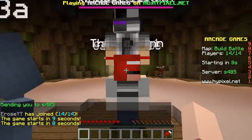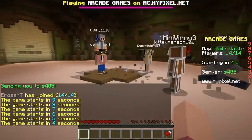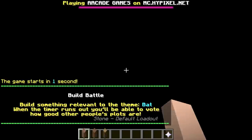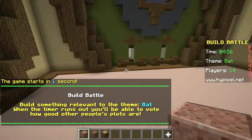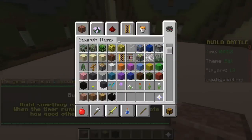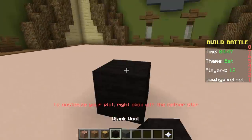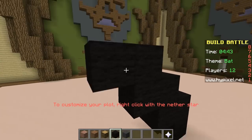We're going to battle it out. We're going to be the builders. We're starting in 7 seconds. Here are my opponents. We're going to see who the best builder is. This is going to be really hard for me. We need to make a bat! Oh, we got this. We're going to make a bat. We're going to be a vampire queen — princess, yes — person.